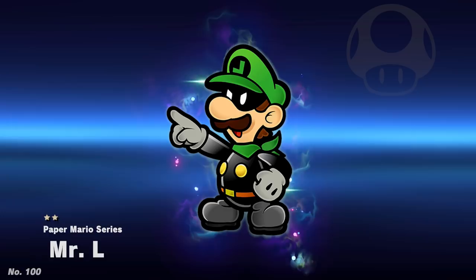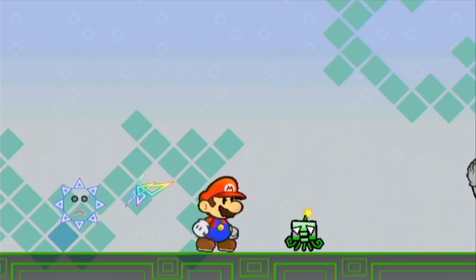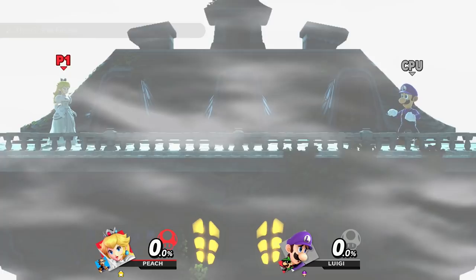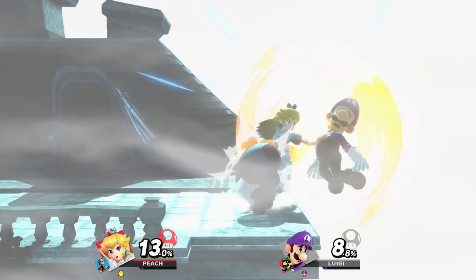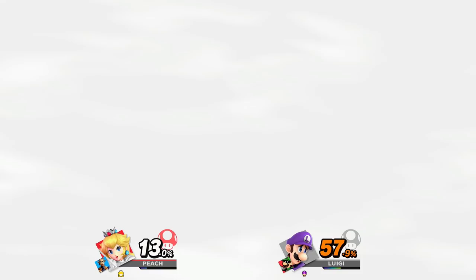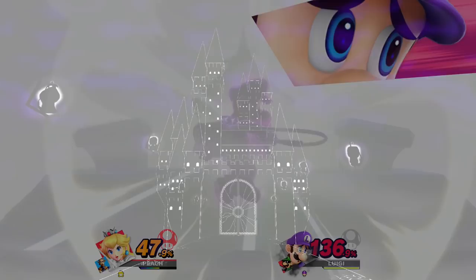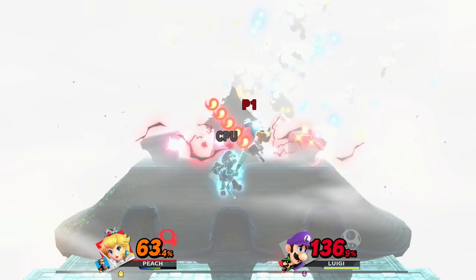Our next spirit is big number 100, Mr. L, Luigi's alter ego from Super Paper Mario. In that game, Luigi is brainwashed by Nastasia, turning him into Mr. L and a servant of the evil Count Bleck, the antagonist of Super Paper Mario. The spirit battle is naturally against a Luigi in his purple color scheme, which is sort of a double parallel — since Waluigi, which the purple color scheme is based off of, is an evil counterpart to Luigi, and Mr. L is an evil counterpart to Paper Luigi. The fight is also covered in fog, referencing the World of Nothing, the setting of Chapter 6-1 that features Mr. L as the boss. The enemy favors special moves and gets a quick Final Smash Meter charge, referencing Mr. L's souped-up abilities in his original game. The stage is Luigi's Mansion Omega — either a tie-in for a Luigi-based fight, or based on Castle Bleck, where Luigi is captured and brainwashed into Mr. L. Finally, the music track is the Grand Finale, a song from Mario and Luigi: Bowser's Inside Story, serving as a connection to yet another Mario role-playing game.